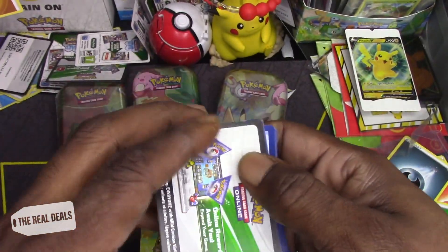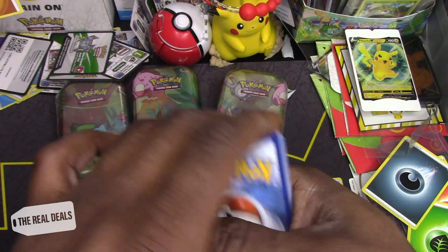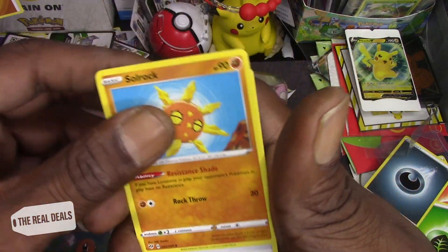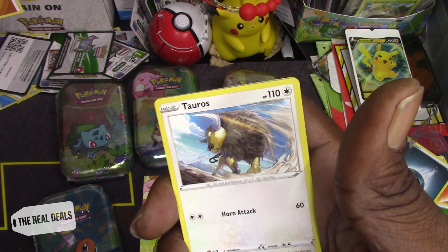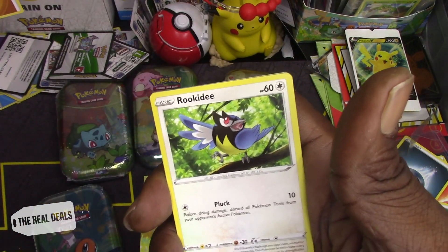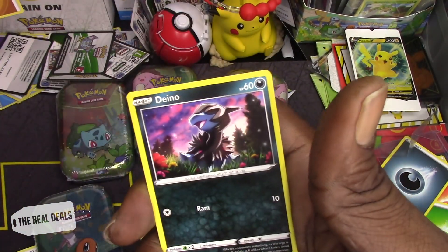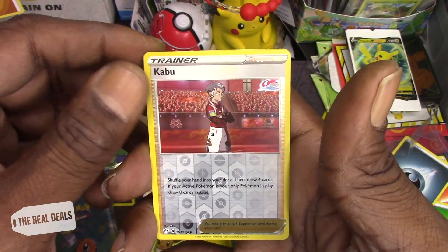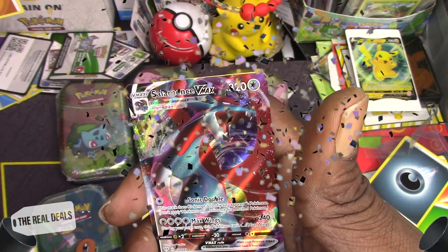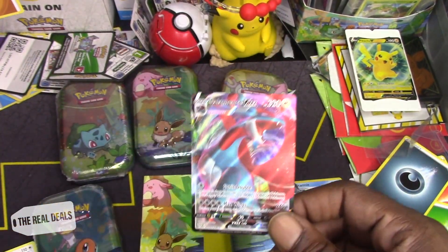Good code card. One two three. Soul Rock, Powerful Energy, Carnivine, Tauros, Rookidee, Mr. Mime, Electabuzz, Nidorino. Reverse hollow Kabu — and let's go, a solid Centiskorch V-Max! That is a nice card.